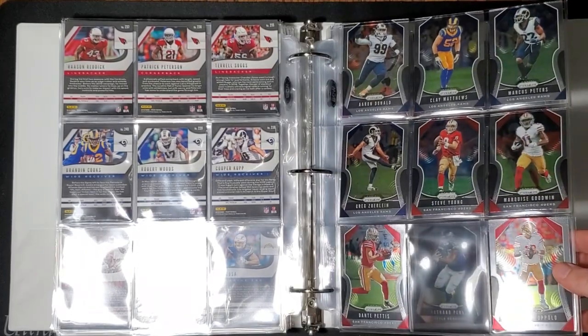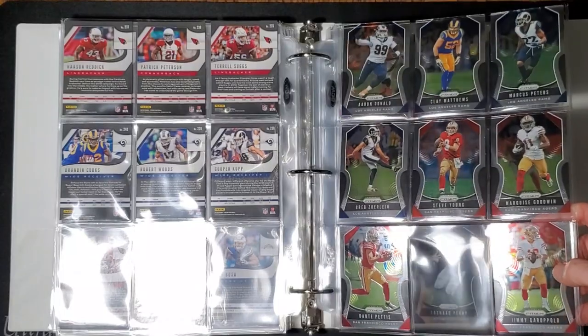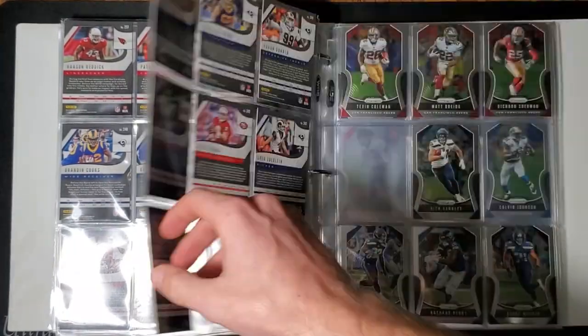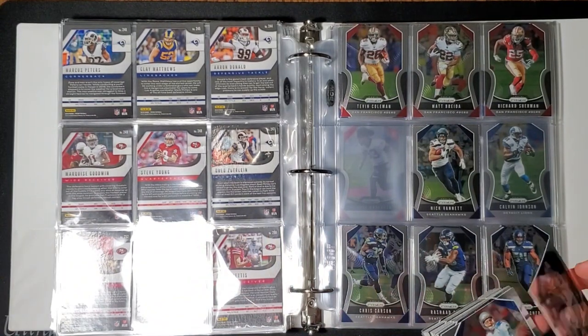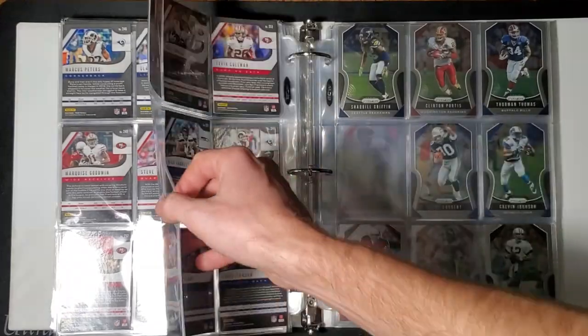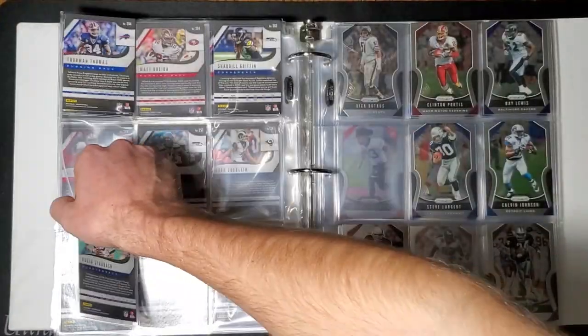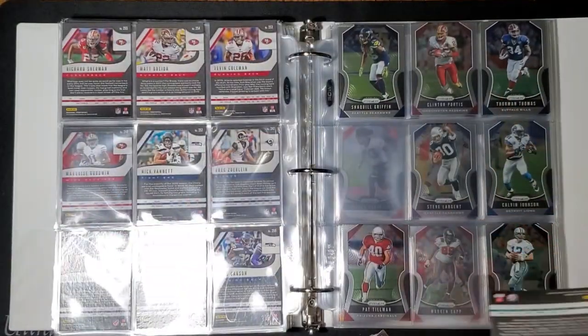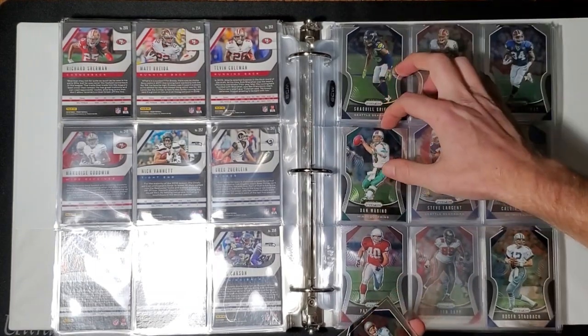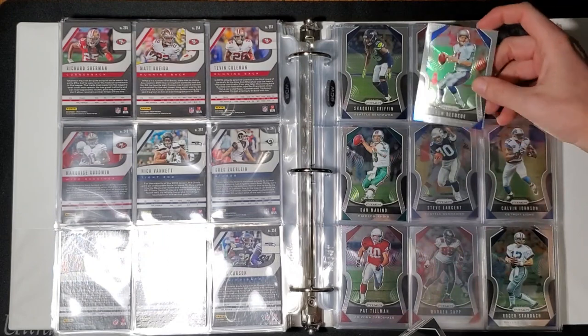We need one more Niner. Steve Young. Oh no, he's right there — who is that off the top of head? Defensive guy maybe. You said your next one's 267? 264 — I got 265. So now we're getting into the retired players. 266.